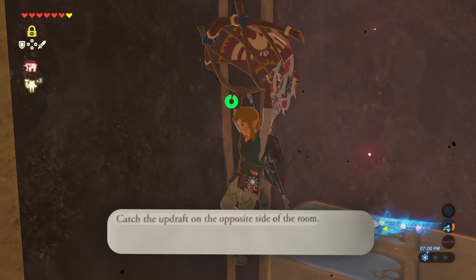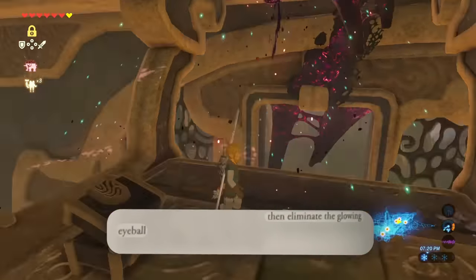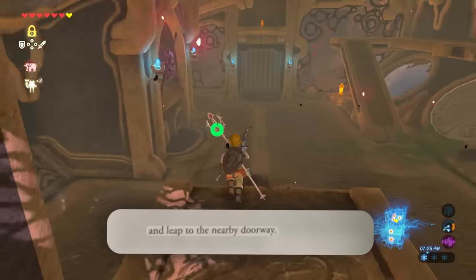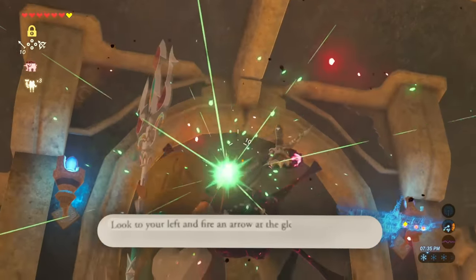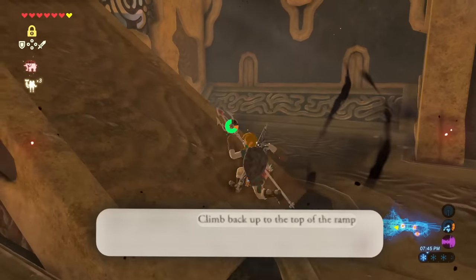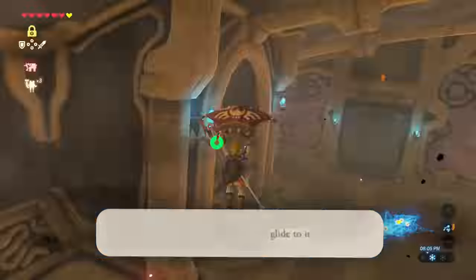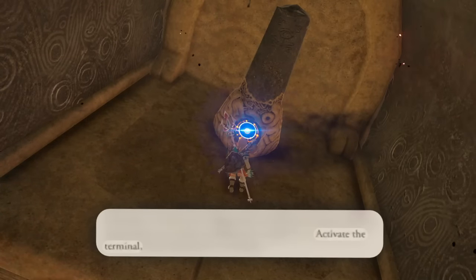Catch the updraft on the opposite side of the room. Glide down to the large ladder, then eliminate the glowing eyeball and leap to the nearby doorway. Look to your left and fire an arrow at the glowing eyeball again. Man, there are so many glowing eyeballs. Climb back up to the top of the ramp. Open your map and tilt the divine beast. Slide to it and activate the first terminal. Finally.